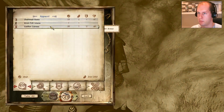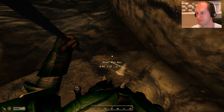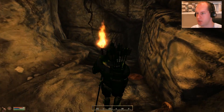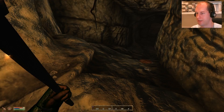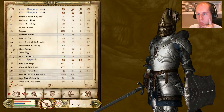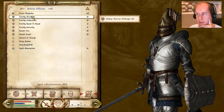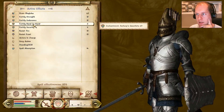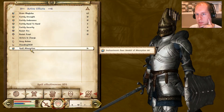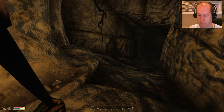Chain mail boots, light armor, leather - no, you can keep that. Am I greenish? Am I poisoned? I don't know. Where can we see our current effects? Fortify strength, fortify endurance, hand to hand, security, resist fire, resist frost, spell absorption.